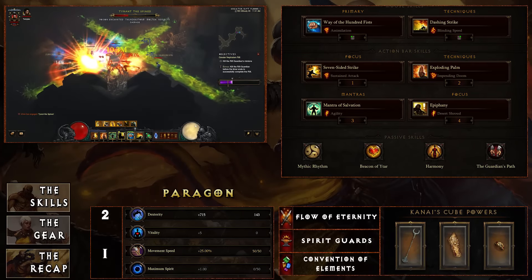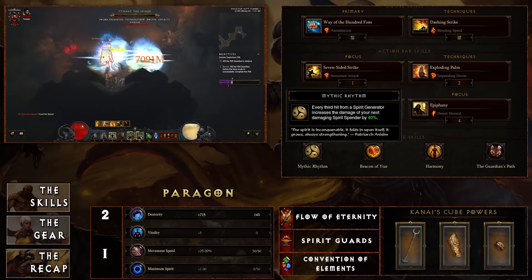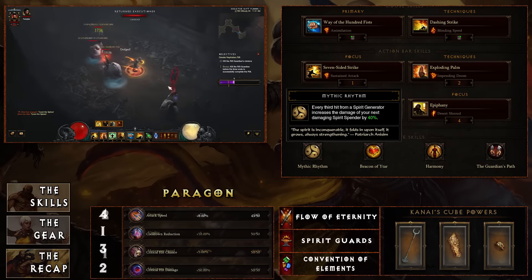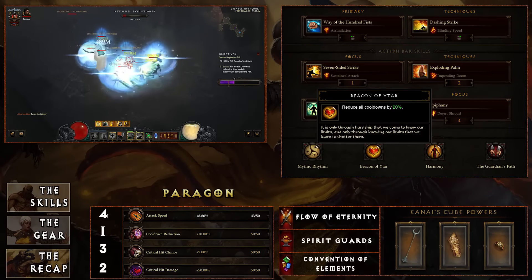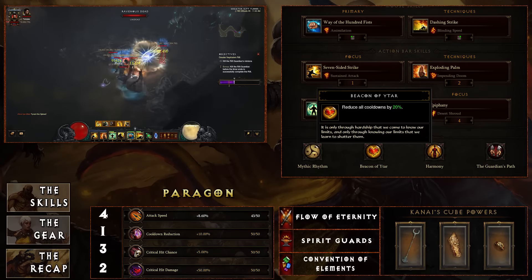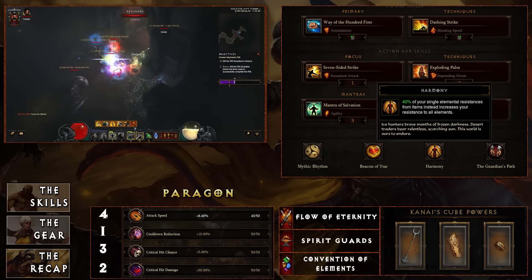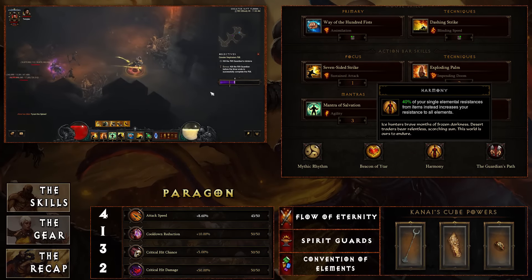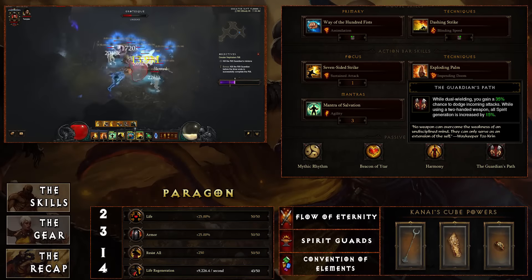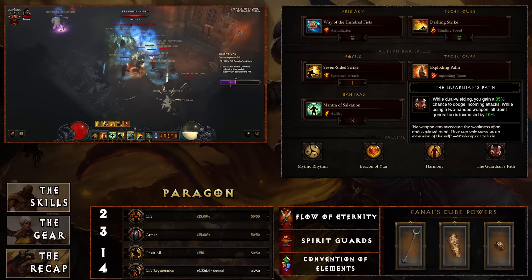For passives: Mythic Rhythm — every third hit from a spirit generator increases the damage of your next damaging spirit spender. Combined with the damage buff from Way of the Hundred Fists, you can increase Seven-Sided Strike by 40%. Beacon of Eitar reduces all cooldowns by 20%. Harmony — 40% of your single elemental resistances increases all elements, a huge damage-mitigating tool that bumps toughness. The Guardian's Path — while dual-wielding you gain a 35% chance to dodge incoming attacks, so there's a ton of dodge in this build.